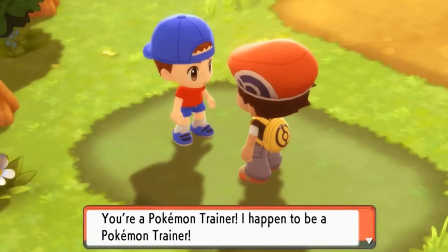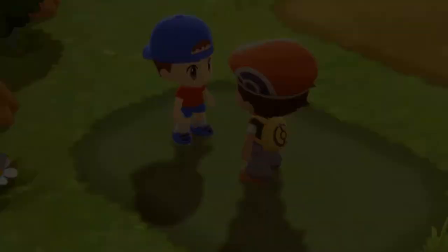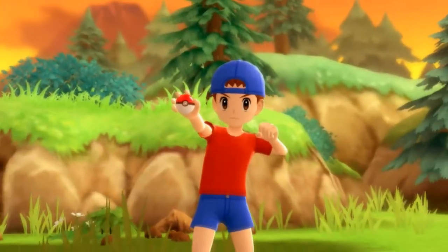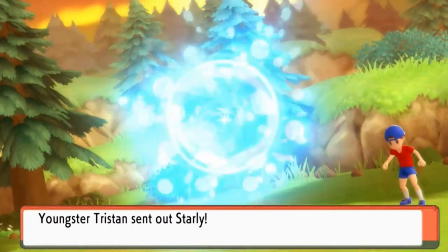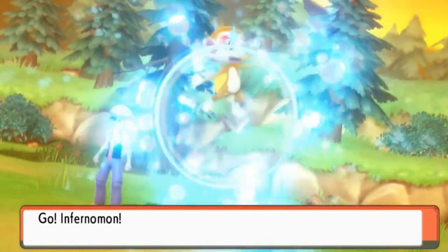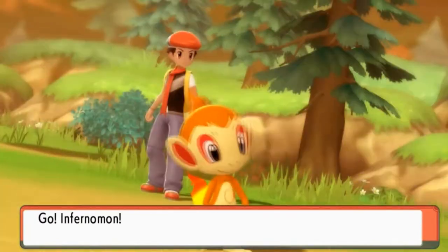Here we have a Pokémon battle against a trainer. Let's go ahead and start battling. Here we have youngster Tristan wanting to take us on. He comes out with a Starly. I'm not too afraid of Starly right now. Let's go, Infernamon — time to eat!